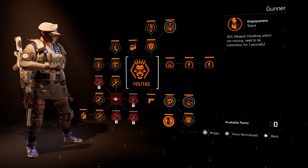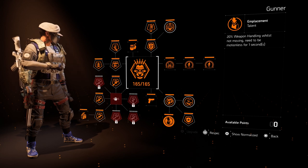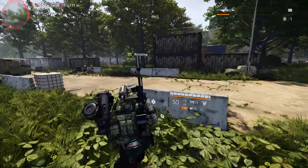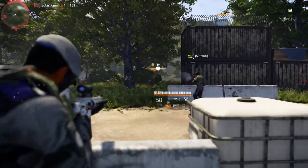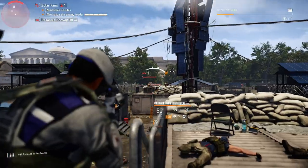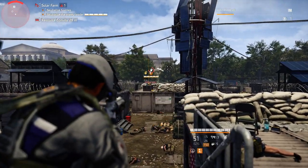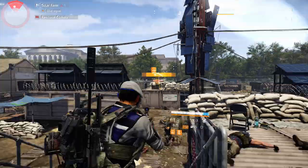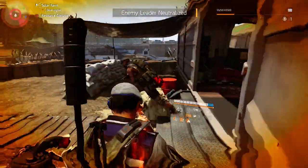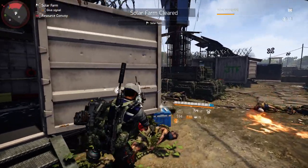The final talent is Emplacement: 20% weapon handling while not moving, and you need to be motionless for one second — though that one second is almost instant. Look at this clip: when I jump into cover — and you don't even have to be in cover — look how fast the symbol pops up. I stop moving, the symbol appears, and look at the difference in weapon handling. Just amazing. That's why this specialization tree is so stacked with talents that it's really hard to say another specialization is that much better.